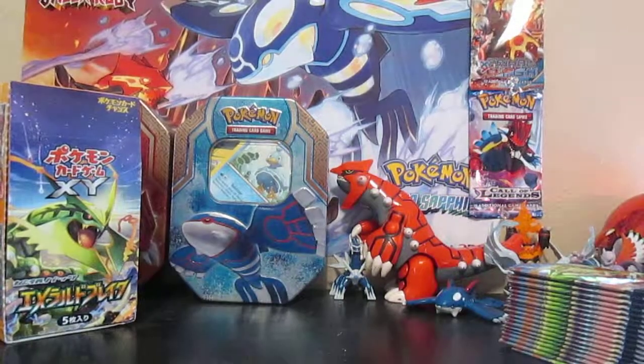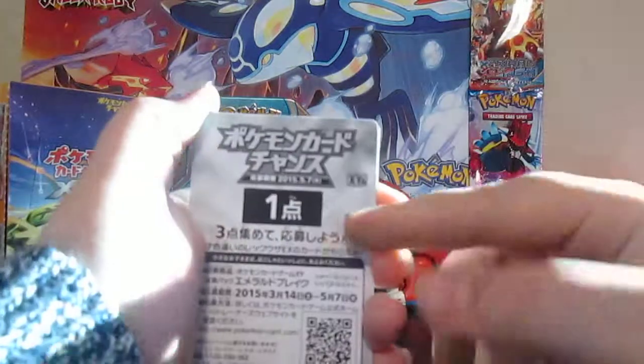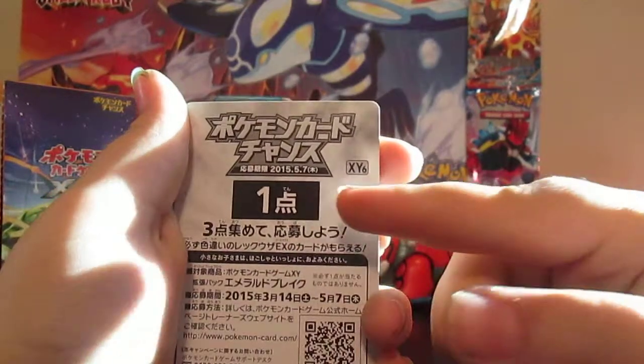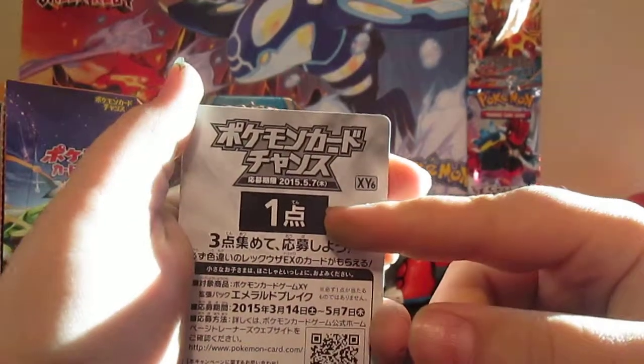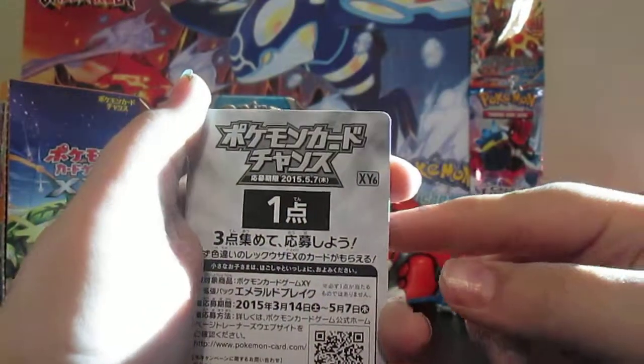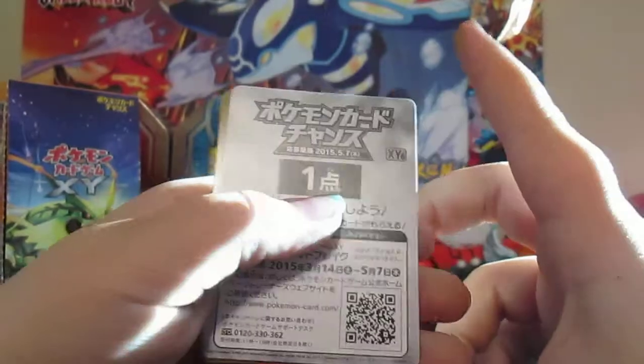They also have, for Emerald Break, these — they're called coupon cards. If you get three of them that have one, you can send them somewhere in Japan and they'll give you a promo shiny Rayquaza EX, which I hope I can get some. I have one right now.